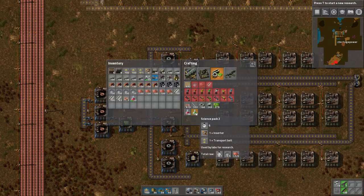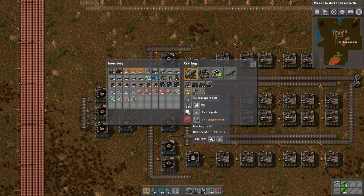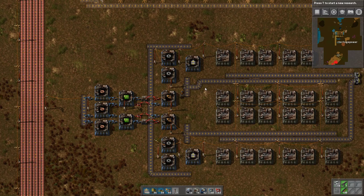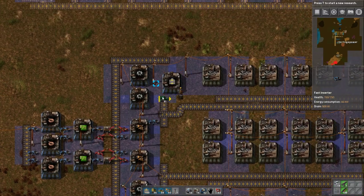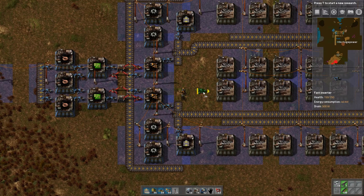Green science does take one inserter and one transport belt. The trick is: whenever you produce a transport belt, you are actually producing two belts. So technically, if you divided the output evenly among both lines, you'd have enough. I find that it's just easier to overproduce the transport belt than it is to actually get the splitting done perfectly. You would think a one-to-two splitter would get the job done, but you really have to get it perfect, otherwise the transport belt would end up bogging down our green science production.